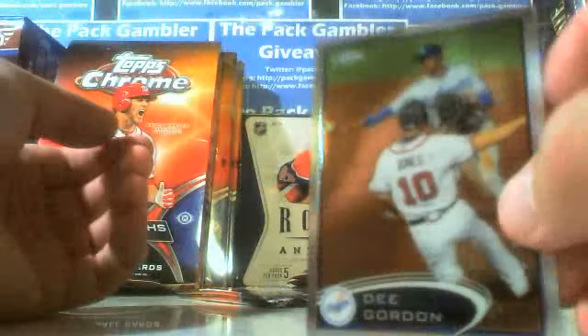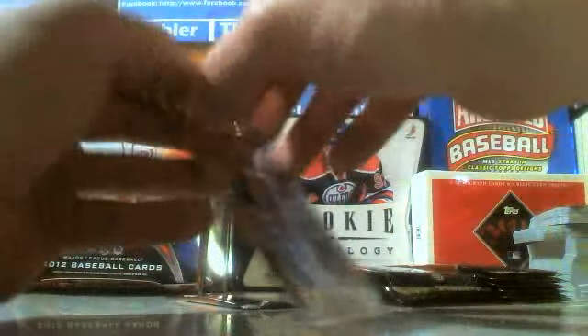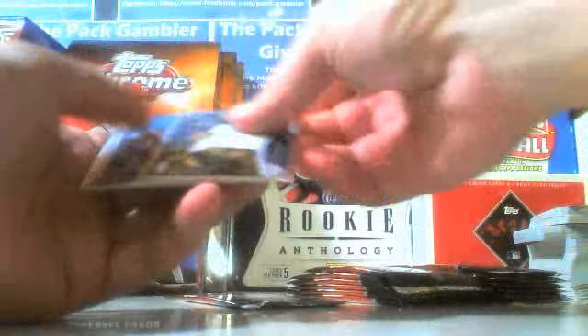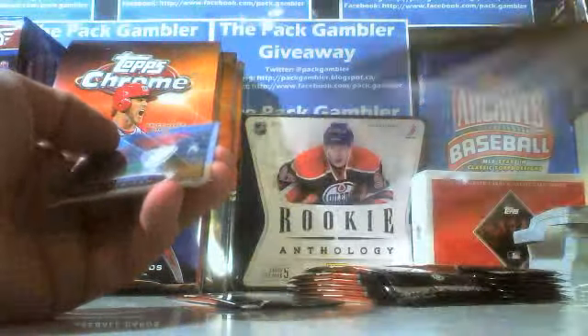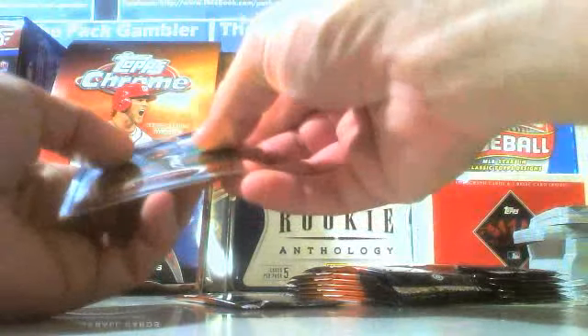Prusinski and D. Gordon, a Chipper there coming in. So with four boxes I don't know if I'm going to go for the full set or not — it might be tough but I might try for it, we'll see. Ricky Romero, Freddie Freeman, and our other auto is in here.